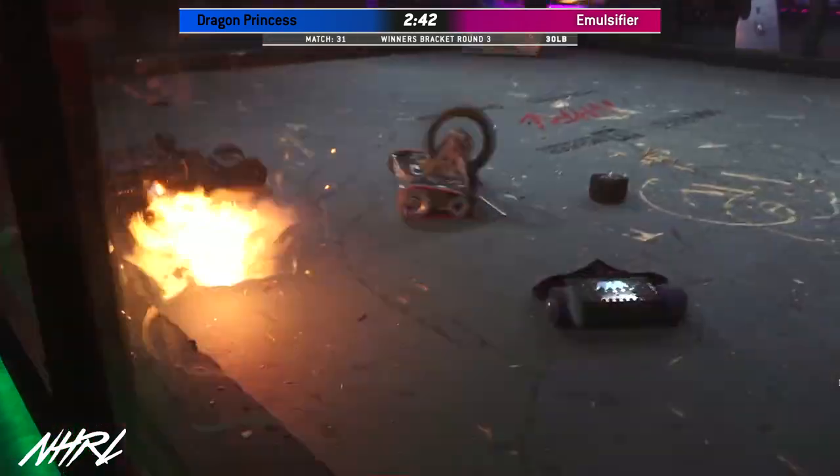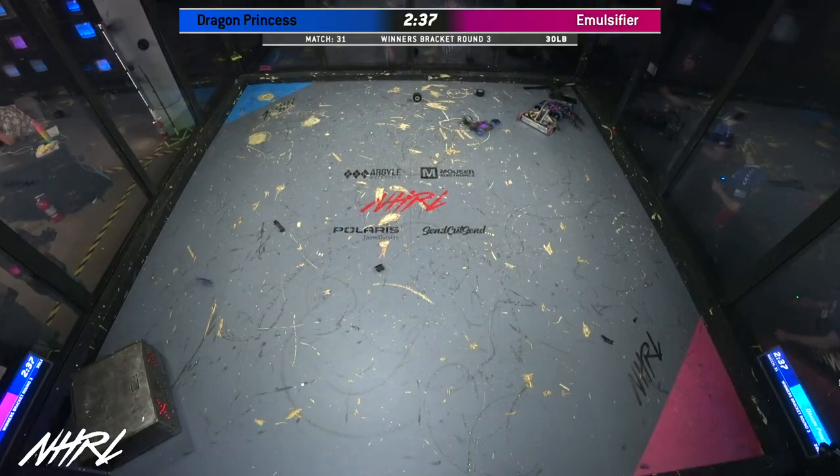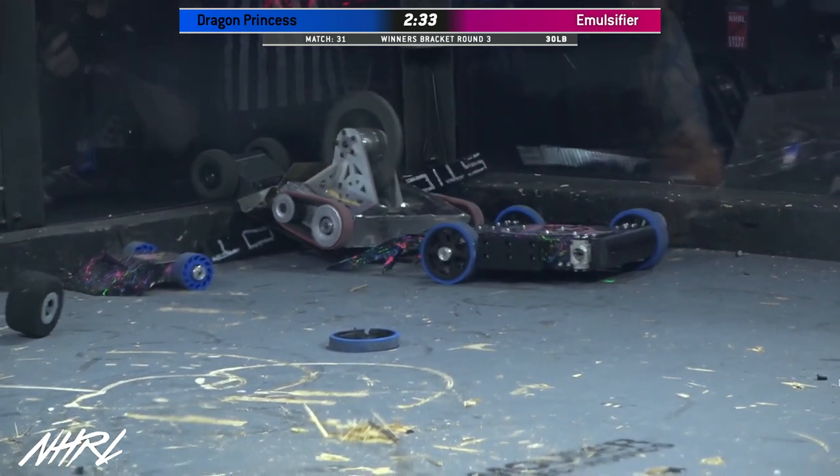You can get the... ooh, that's two of the wheels. Wow. And this is what Emulsifier did last time — ripping off wheels from Dragon Princess. Dragon Princess only down a wheel.